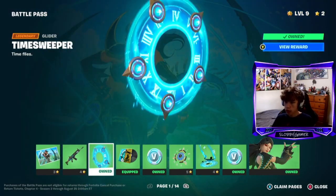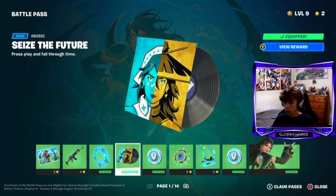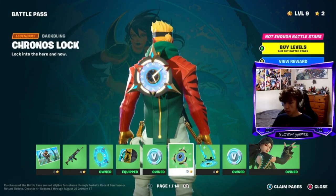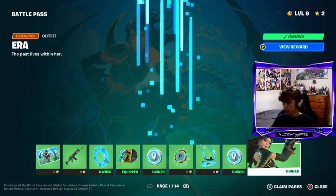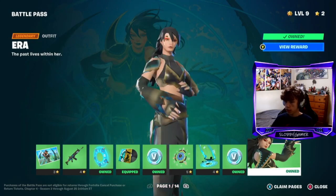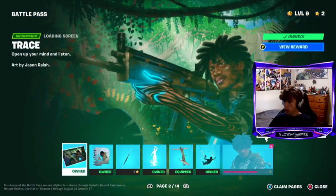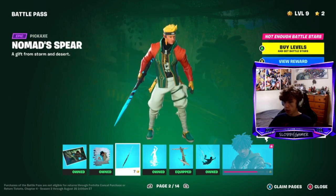You get a loading screen, you get a wrap, then you get a cool glider - it's kind of like that other one. I'm using disc, I'm playing at the moment. Some V-bucks, a back bling, a contrail, V-bucks, the skin if it'll load. Then you've got another loading screen, a spray, a pickaxe.